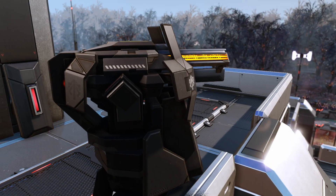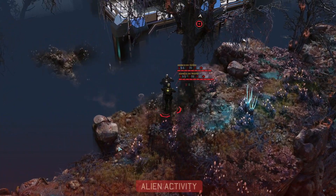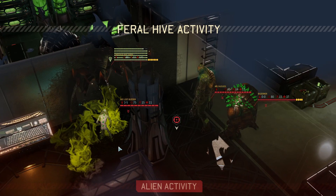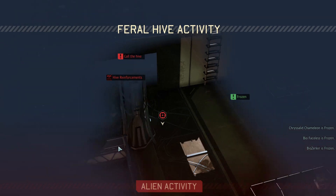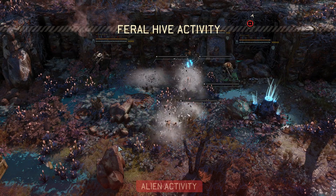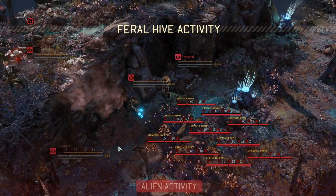Chrysalid Hive Queen! Jesus Christ, it's built like a house! So the Queen's a ruler with 170 health. Freezing spit! Oh my God! More of them coming in! Oh my... Rippers and swarmers — we've been busted!